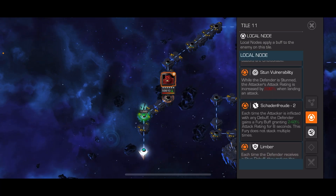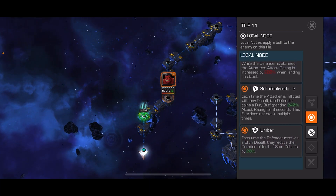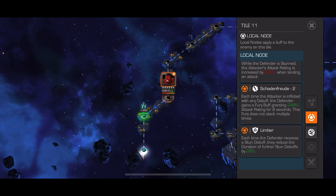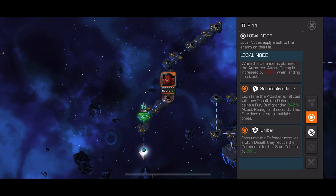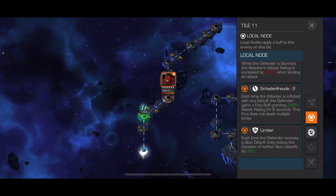The defender is stunned — Vulnerability. Schadenfreude for aid. Each time the attacker is inflicted with any debuff, the defender gains a fury. And then Limber. We've got some six-star shards on this path.